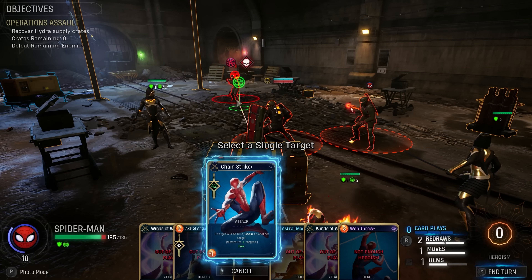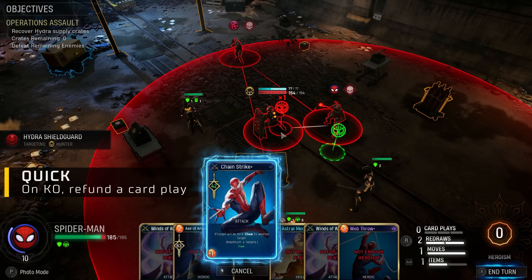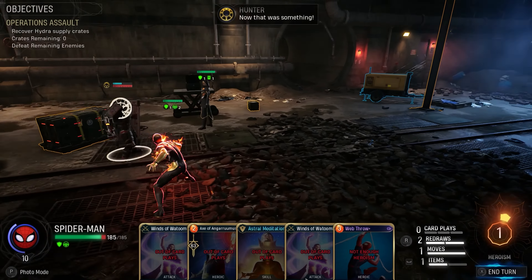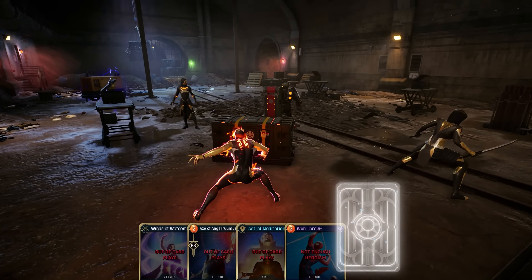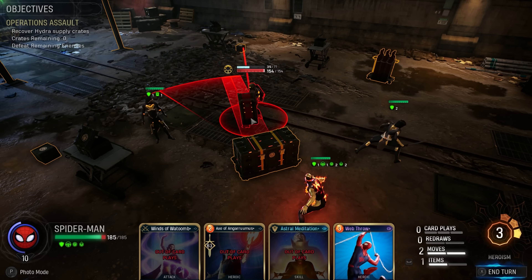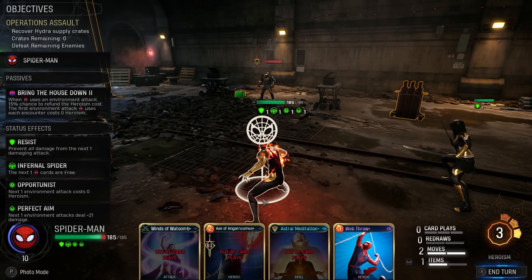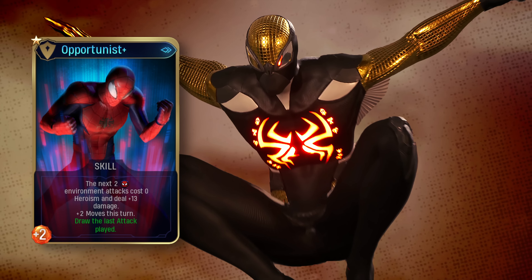Let's talk play style first. True to his nature, Spider-Man is really fast-paced — but how does that manifest in a card game? In addition to having a bunch of quick or free abilities, he really excels at whipping around and using the environment much more than other heroes on the roster. He generally does more environmental damage than other heroes, and has great tools to do more with less. The first card I want to highlight is called Opportunist. In Marvel's Midnight Suns, the heroism you build up isn't just consumed by heroic cards — it's also used to interact with the environment. Peter has a few tricks to swing around this: after playing Opportunist, Spider-Man can use two environmental attacks without spending any heroism at all, and is also granted two extra moves to set up positioning. On upgrade, Opportunist boosts the damage dealt via environmental attacks, and one late-game mod can even draw the most recent attack card you played.